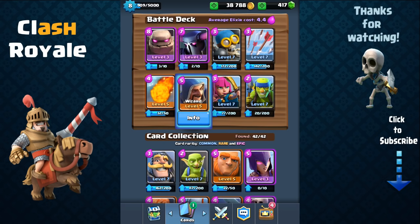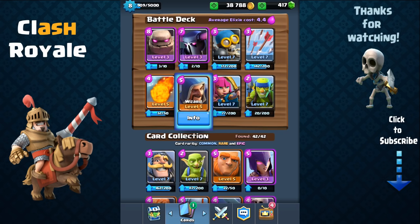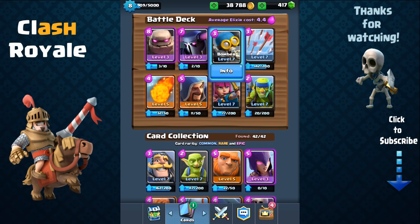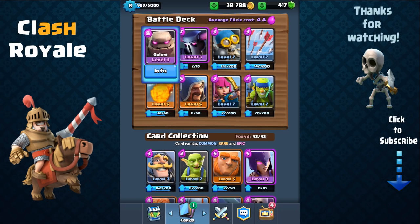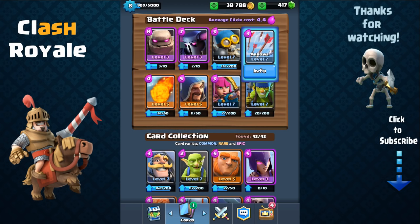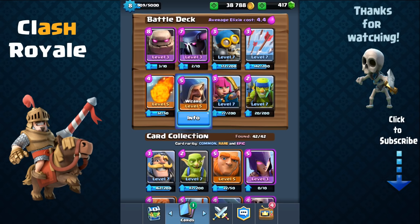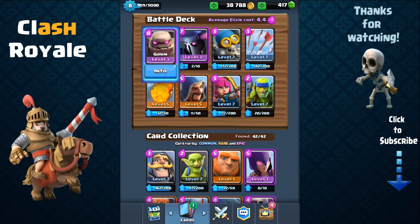We have the wizard dealing splash damage, taking care of any smaller hordes — which is the main weakness of the P.E.K.K.A. The bomber takes care of air troops such as a minion horde, which is a big problem for both the golem and P.E.K.K.A. But we also have fireball, wizard, and arrows that can take out minions in one shot. Along with ranged troops — wizard, archers, spear goblins — we have an average elixir cost of only 4.4.